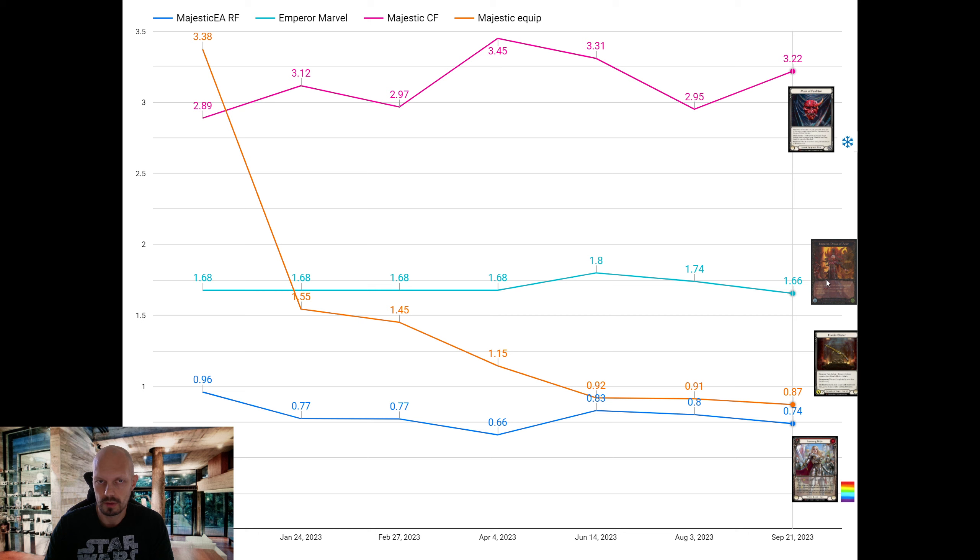And the Marvel Emperor per box, if the pull rate is really accurate, is 166. And then we also have the majestic cold foils, which add 322 in value.